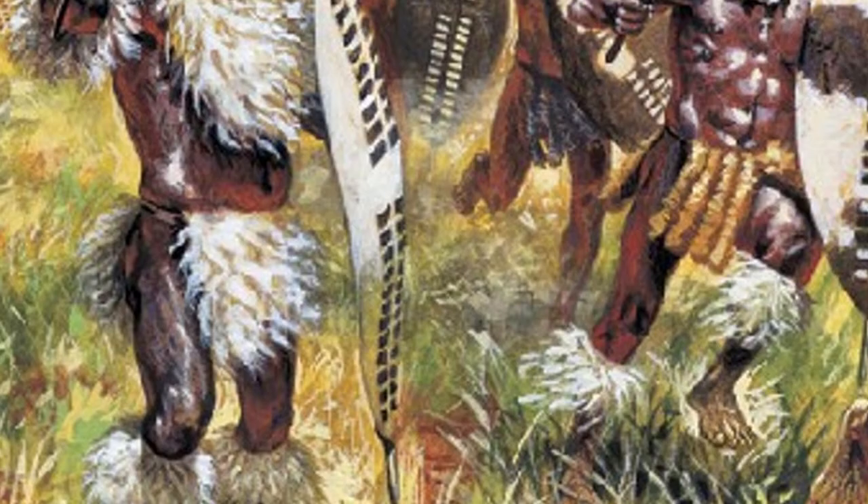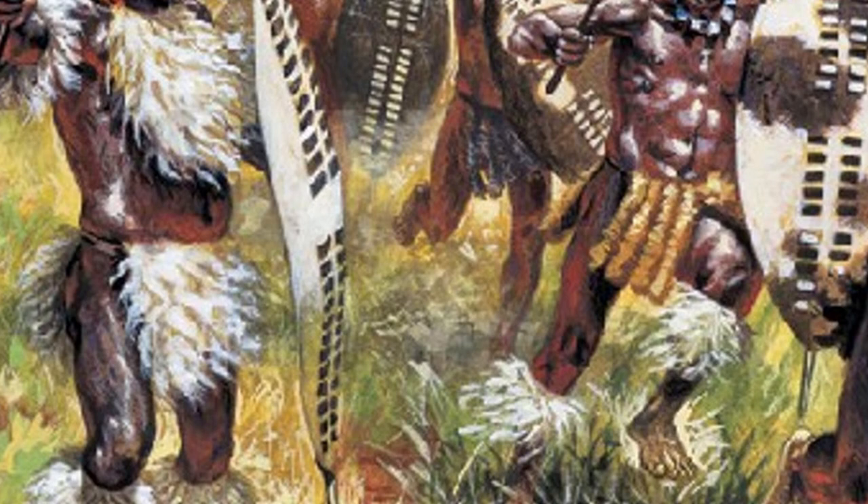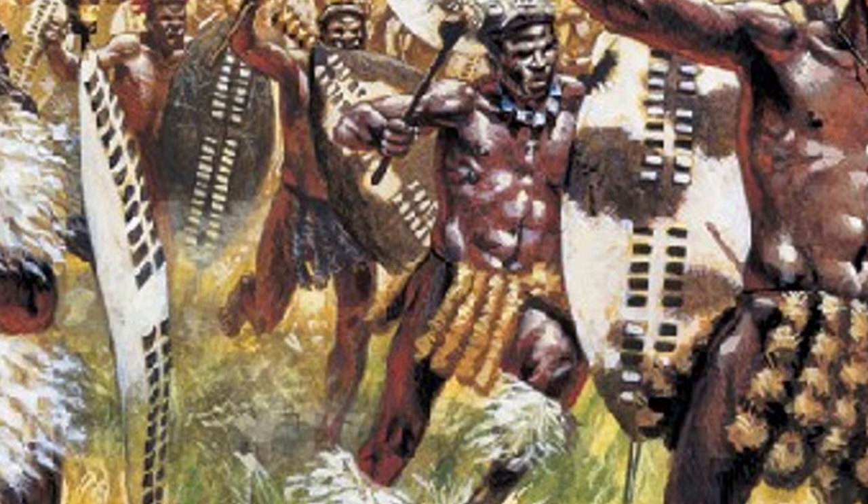Shaka rose to prominence under the rule of the Methethwa leader Dingiswayo, proving to be one of his greatest warriors. Shaka developed his own approach to warfare within his own unit, believing that battle should be brought to a swift and brutal end, eliminating enemies completely. Upon his ascension to ruler, Shaka's methods would broaden in scope and be further built upon. He developed a short stabbing spear called the Ikwa, a larger cowhide shield known as the Isilangu, and the Zulu warriors would also possess a hardwood club called the Iwisa for use in combat.